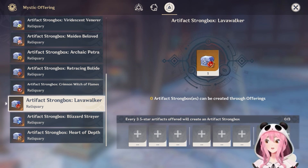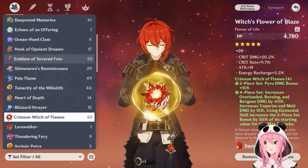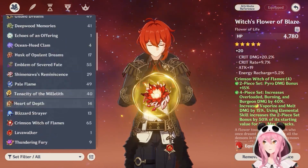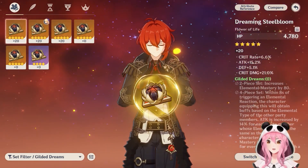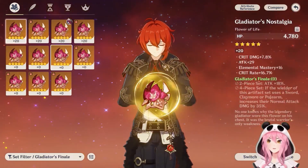If you decide to give him Crimson Witch of the Flames, I do not recommend farming the actual domain. The reason is that it is terrible for your time and resin because you could end up getting a bunch of Lavawalkers, which is the set we don't want. You're going to end up using Mystic Offering anyway to convert those pieces into Crimson Witch of the Flames. What I recommend is to farm a different, more resin-efficient artifact set for other characters, and turn all of the crappier artifacts you get into Crimson Witch pieces.